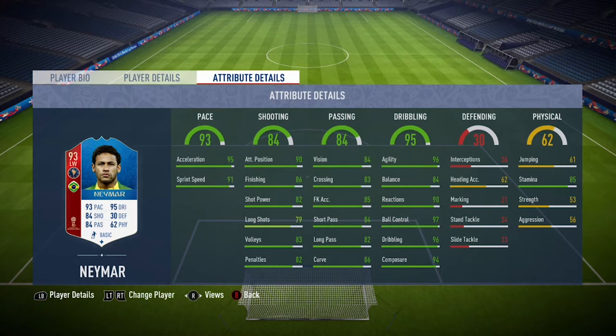The stat that just stands out is the dribbling. He's got that 96 agility, the 97 ball control, which is absolutely insane, and also 95 dribbling. And along with that, he has 94 composure as well. So when you're in front of goal, this guy is very composed.